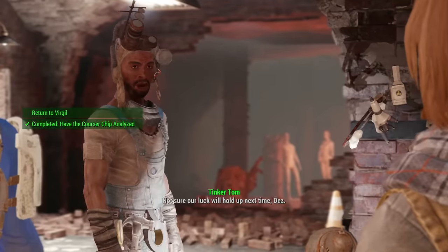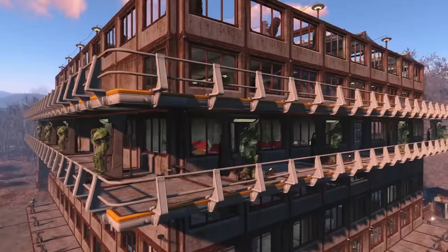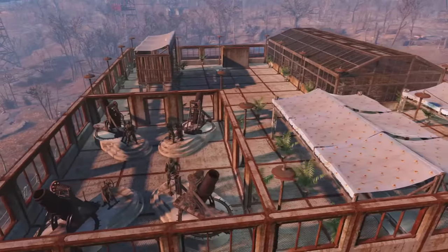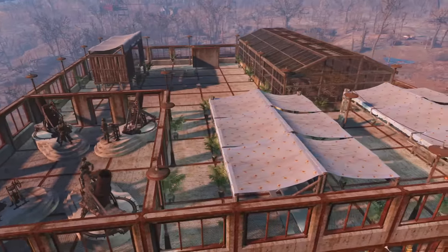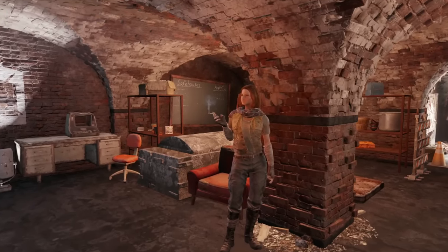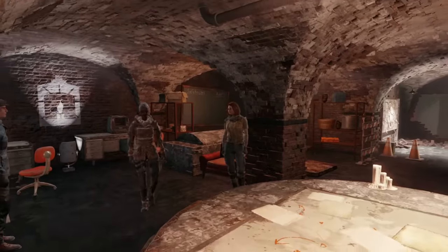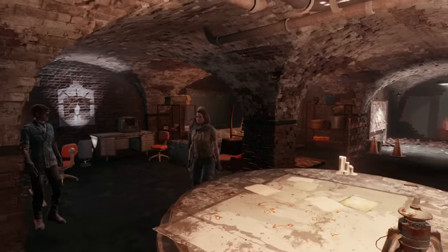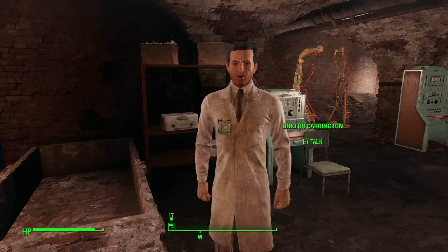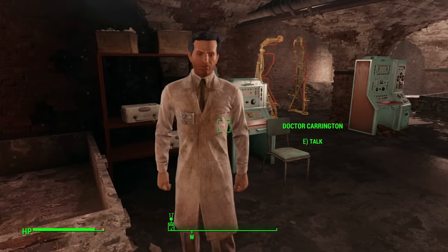Mercer's Safehouse sucks for one simple reason: its location is random. It never seems to fail that Mercer gets assigned to a settlement that I've been developing for the Minutemen, only to now have the Railroad squatting in the back 40. This could all be solved by having Dez ask for your input, allowing you to select the actual location to place Mercer Safehouse. Just these simple changes to the Railroad's radiant system would go a long way toward getting rid of that feeling that you're just an unpaid intern doing busy work and fetching Carrington's coffee while he talks shit about you to your face.